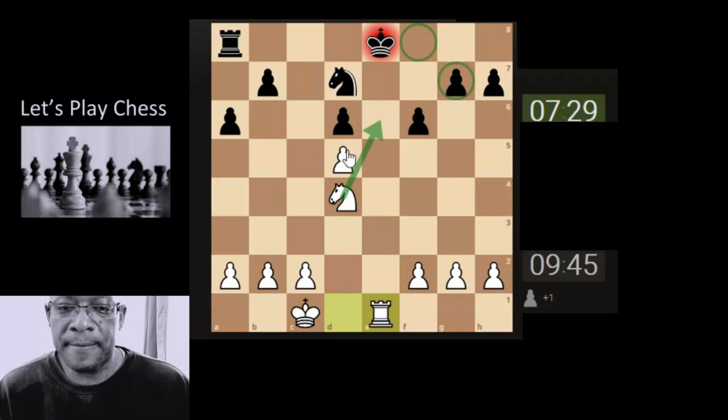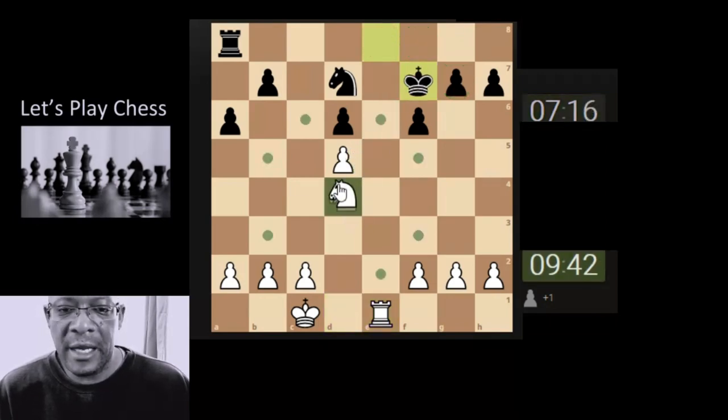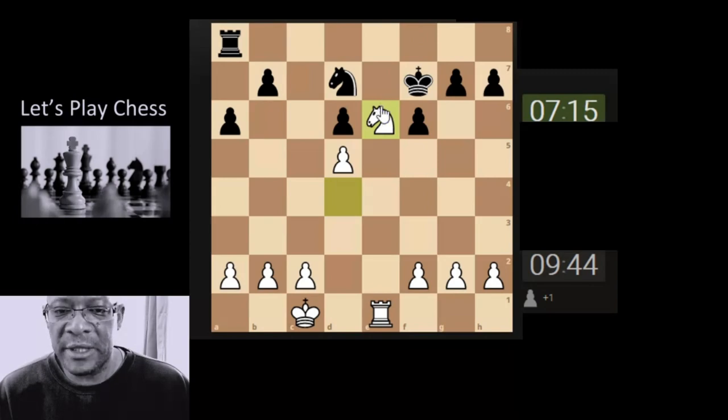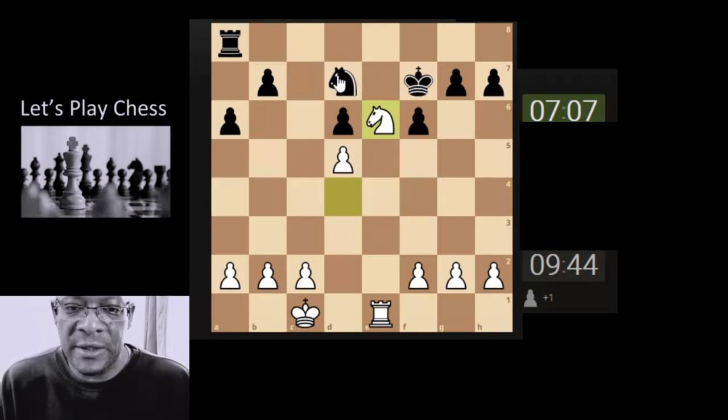That's a nice square for the knight, but I think the king is coming here to protect this pawn. If it goes the other way it's a fork, so we would get it for free. Let's just bring the knight here — we like this position. It's the only piece that can really take it; that's the knight.